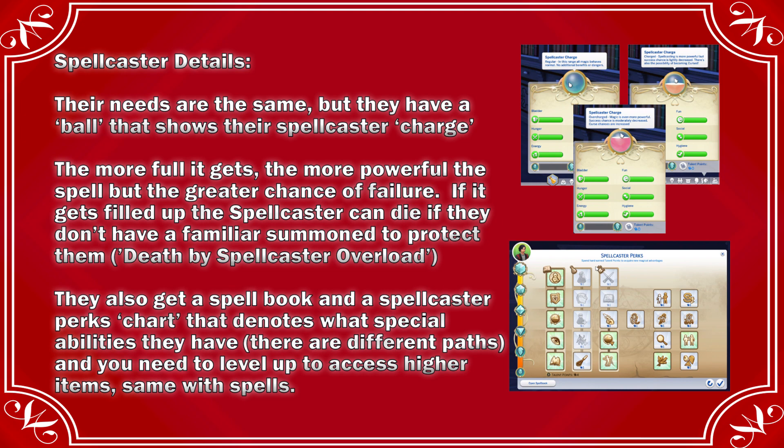They were playing with two sims: one who was new and had just been turned into a spell caster, and one who was an existing spell caster who had learned all the spells and used many perk points. With the perks chart, there are different tiers. The middle one, which this particular sim hadn't followed much, is the potions path. You have to unlock the one below to go to the one above, but there are also some regular perks on the side that just require you to be at the appropriate level.